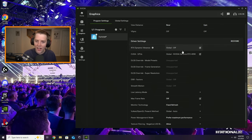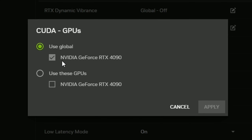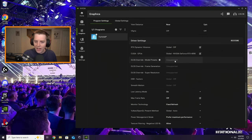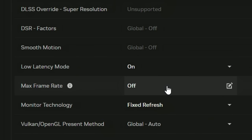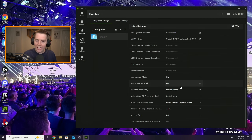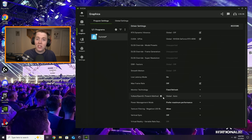Starting at the top with RTX Dynamic Vibrance — have this on Global Off. You can see there's a little pencil inside a box, which means you can actually change it. CUDA GPUs, same thing — use the Global setting for whatever GPU you have; mine's the 4090. Low Latency Mode: have on. Max Frame Rate: have off — we're gonna cap our frame rate inside of Fortnite. Monitor Technology: I use Fixed Refresh. Vulkan/OpenGL Present Method: just have this on the default.